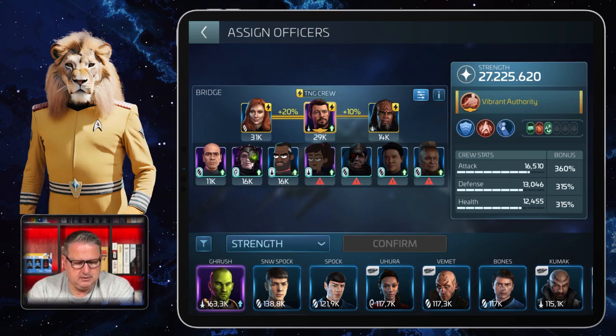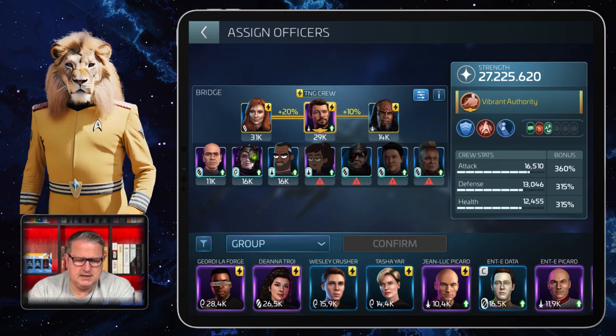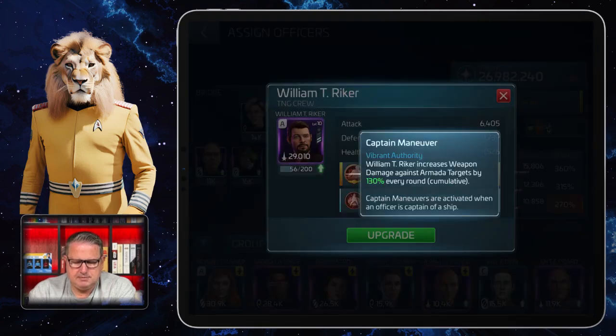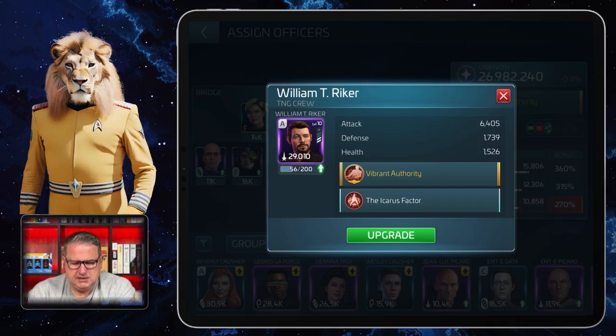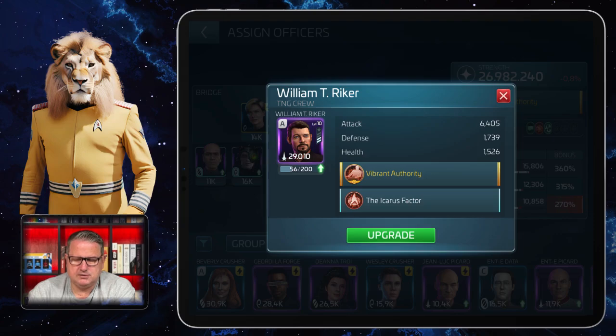There are different combinations you might get. You can see on the bottom left there is a button with 'Strength,' and you can also choose 'Group' to see all the officers that give synergy to Next Generation Riker. Next Generation Riker is important because as a captain's ability he increases the weapon damage against Armada targets by a certain percentage every round — the percentage depends on his level.